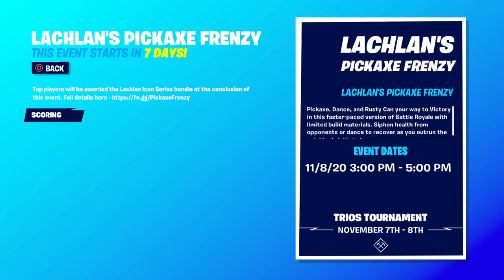This is a trio event. The only items available are pickaxes, impulses, peppers, rusty cans, and bushes — bushes are back. You only get 10 materials. Opening chests gives you impulses. Supply drops give you bushes, peppers, and a rift-to-go.